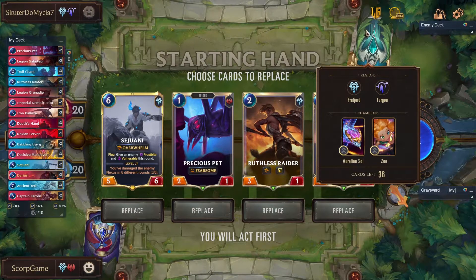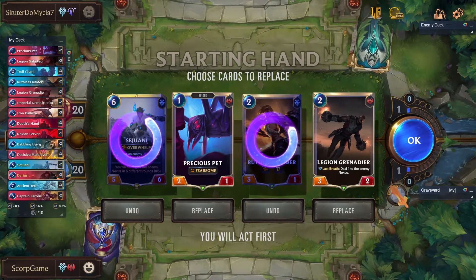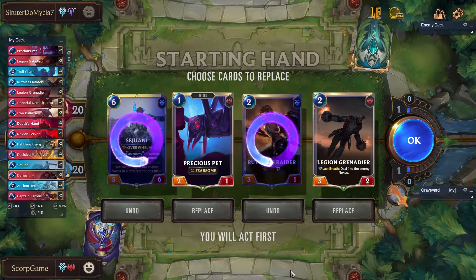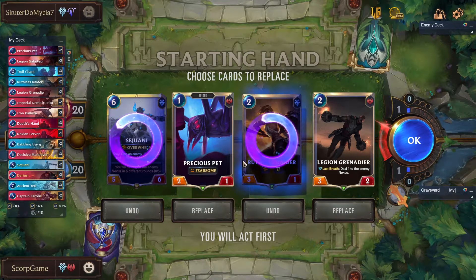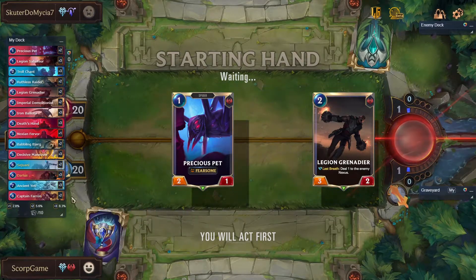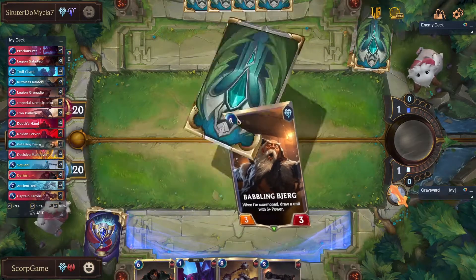Okay we're playing against Aurelion Sol Zoe. What do we want to keep here? I'm gonna keep a Grenadier. I don't think I'm gonna keep the Raider because we attack on the first turn. If we attacked on the second turn I would have kept the Raider instead of the Grenadier — you want to play the Grenadier on a turn you defend and the Raider on a turn you attack. But I'm not gonna keep both of them. Hopefully I'm gonna get an Ancient Yeti. You always want to try and get Ancient Yetis in your starting hand.